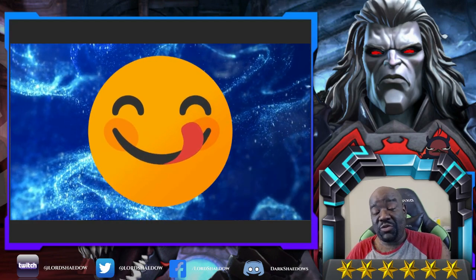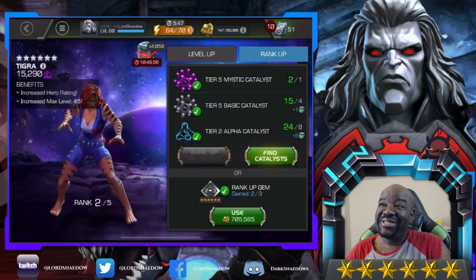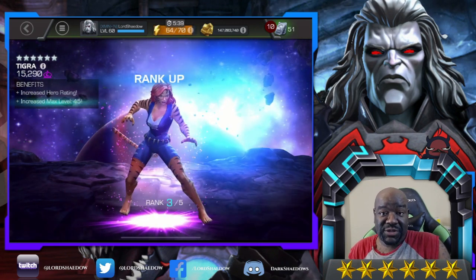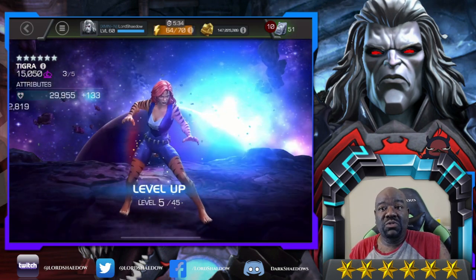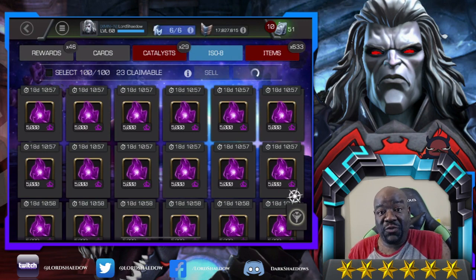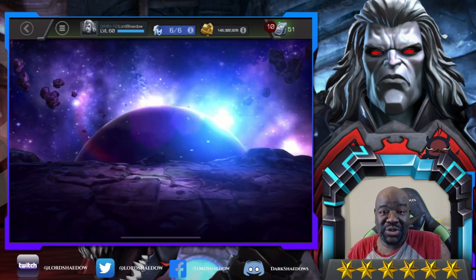We're about to reveal it in five, four, three, two, one — Tiger! Now this is why I chose to take up Tiger. A couple of reasons: first, she is an awesome champion. She needs to be learned a bit better than I know her right now, but if you are very skillful with her she can do a lot for you.